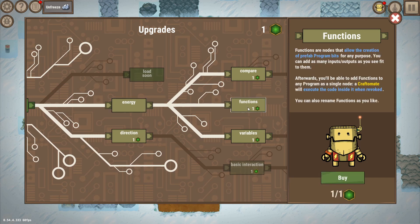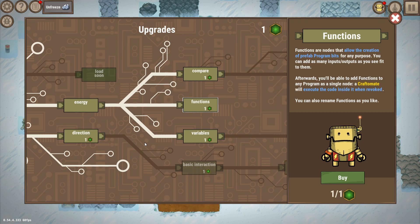Something extremely valuable is functions. You can actually write a little program, give it a name — for example 'make fire' — and define it as a function. This is like true programming. You can then use that function in more complicated programs, so you could say: make fire, bring it here, make another fire, bring it somewhere else — without having to completely reprogram the fire-making sequence every single time.